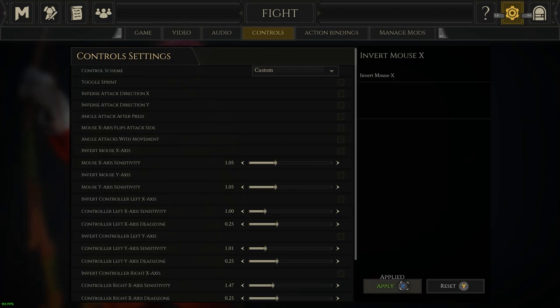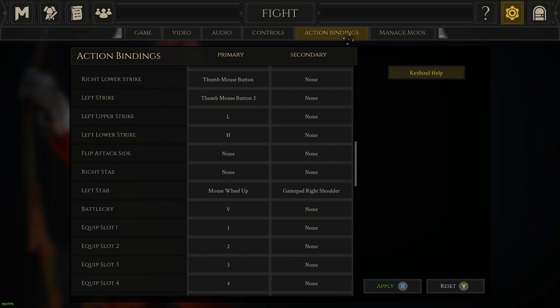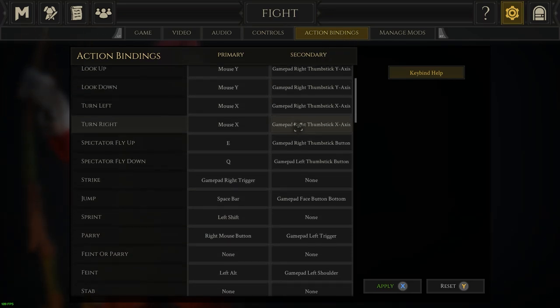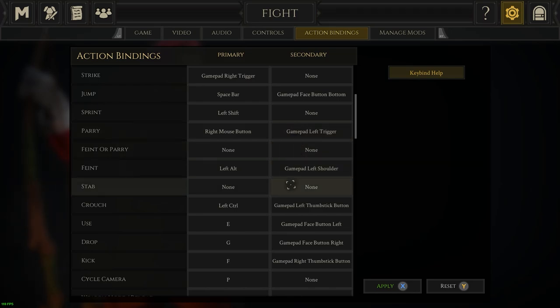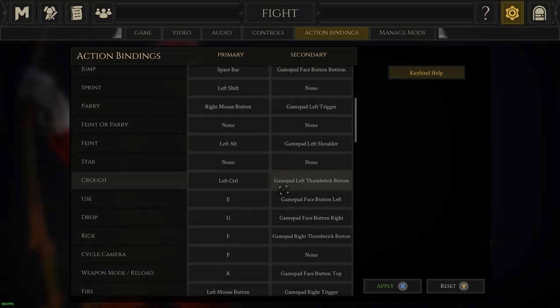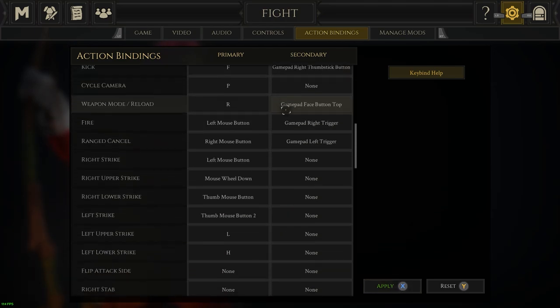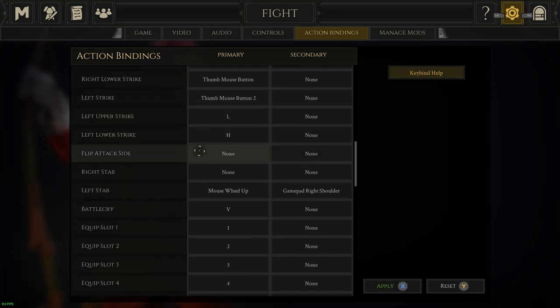Just make sure you click apply when you're done. Next, go to action bindings — the default 240 controls are fine for beginners, so the only thing I'd recommend changing is unbinding gamepad right shoulder from stab and rebinding that same button to left stab. This just helps catch some people out. If you aren't a fan of the 240 system, you can customize swings to whatever buttons you want, or add the modifier for flip attack side, which will make attacks come from the other direction when held.